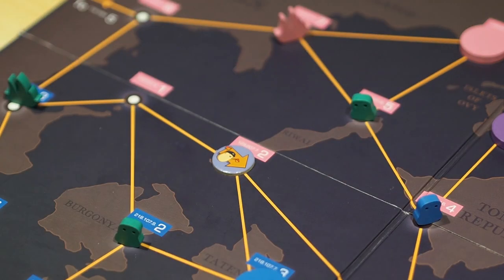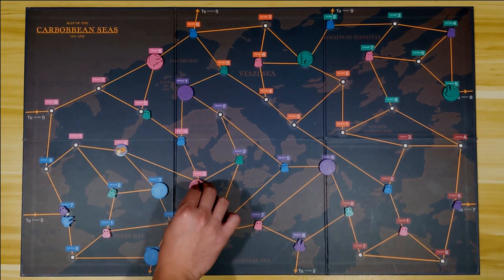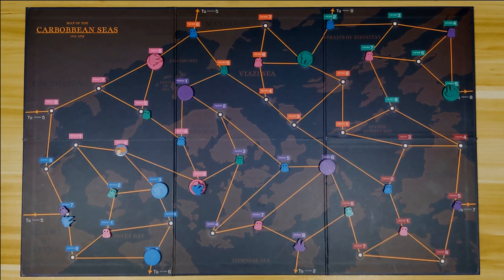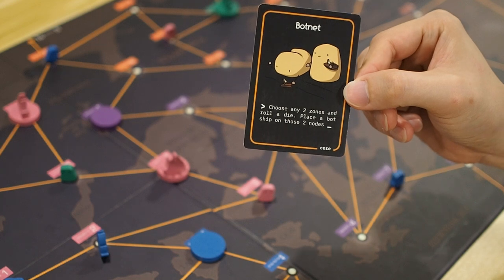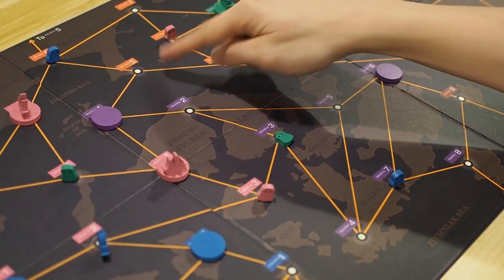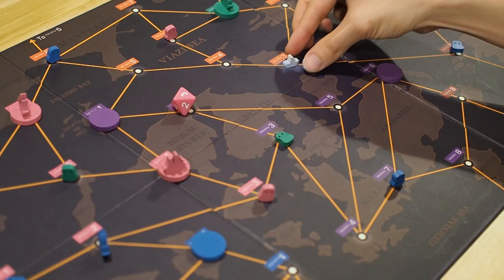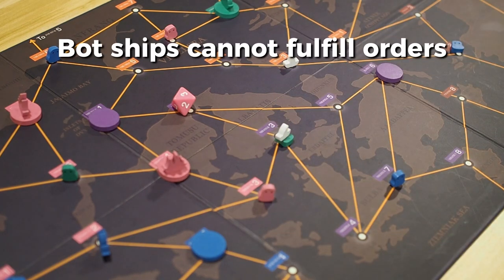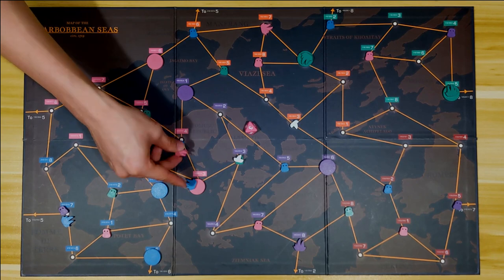Tokens added to the board last for the entire game unless removed by certain events. He continues his turn by moving his ships, and we move on to the pink player's turn. She uses the botnet card, which lets her launch bot ships in 2 zones. To do that, she first chooses the purple and orange zones, and then rolls her player die. Now that she rolled a 3, she will place a bot ship on nodes labeled 3 in her chosen zones. Bot ships cannot be used to fulfill orders and are simply there to destroy others. Once she's done moving her ships, it's the last player's turn.